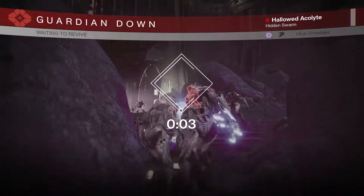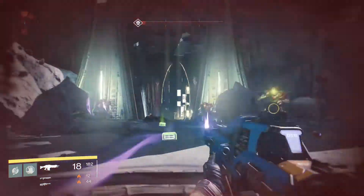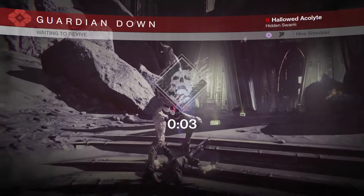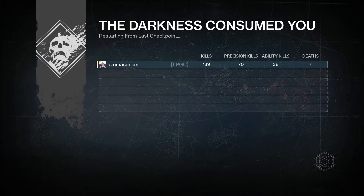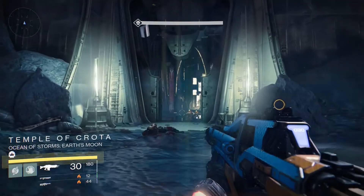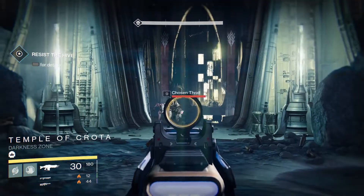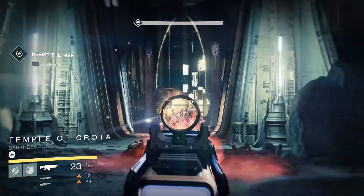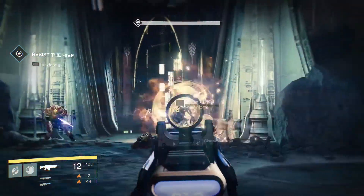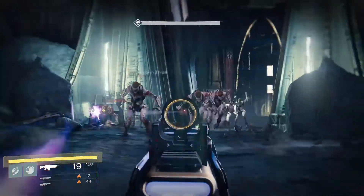I've only been here a few minutes and I have almost 200 kills. As you can see, just very fast killing here, and that's really the key to getting engram drops — just lots and lots of kills. Level doesn't seem to matter, difficulty doesn't seem to matter, you know, just lots of killing.